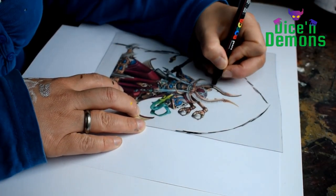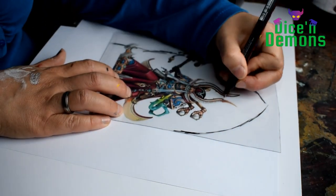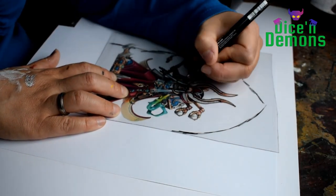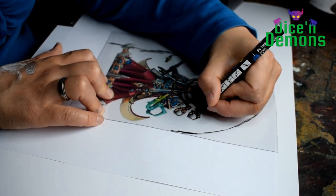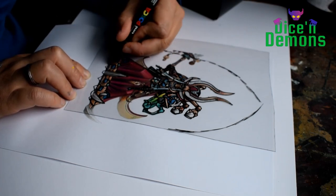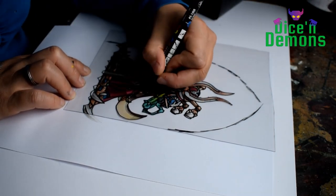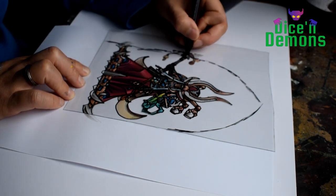First off, I start by drawing an outline of Ahriman. I simply printed a photo of the model from the Games Workshop website and then I just start drawing an outline here. I want to make sure that people can easily recognize him when they see the terrain, so that's why I'm going with this approach. I really want people to be able instantaneously to know that that is Ahriman, so I'm trying to go with the most iconic outline of him.